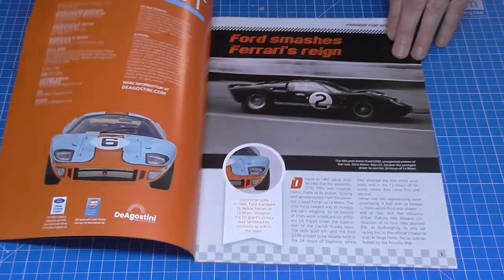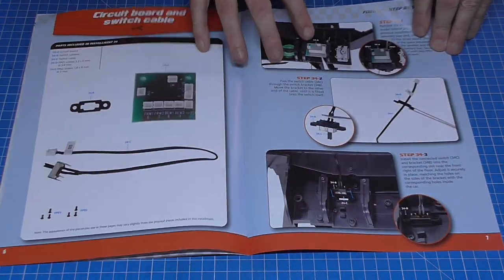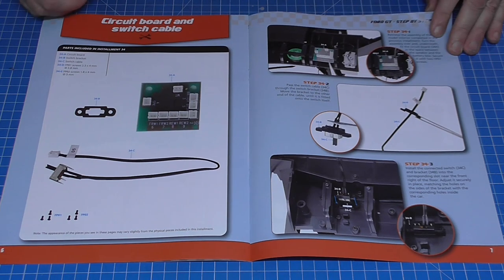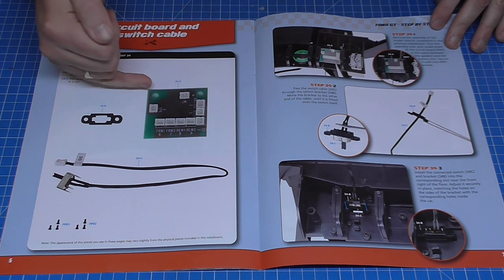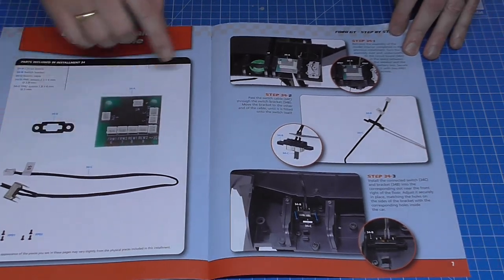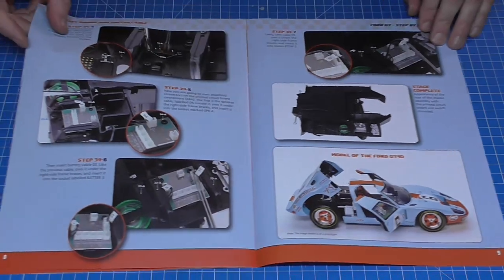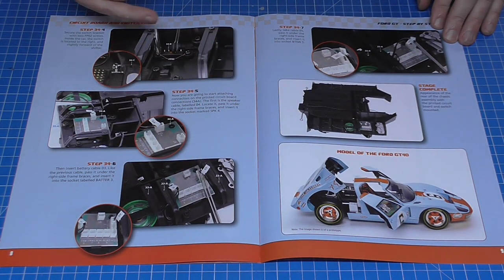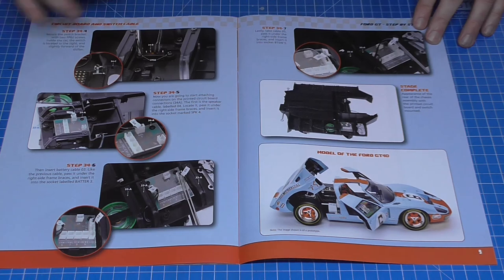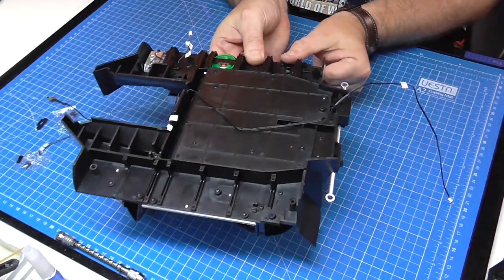Stage 34 — I'll slowly flick through the magazine. There it is: there's a circuit board, as if by magic! So it looks like we've got a switch to put in as well and a bracket for the switch. We're going to be putting the circuit board in place, putting the switch in, and then wiring what we've already connected to the car to that circuit board.